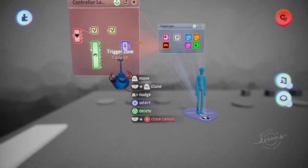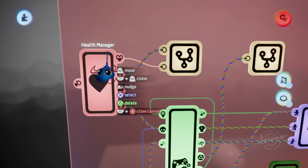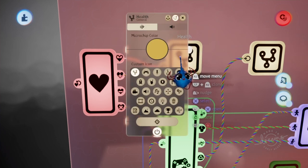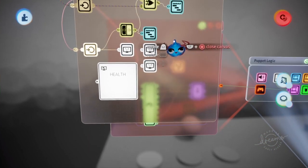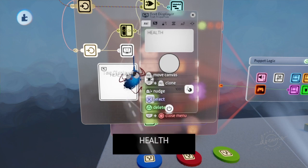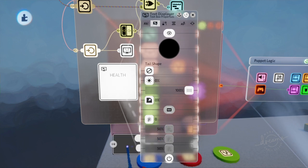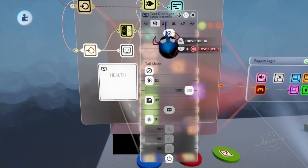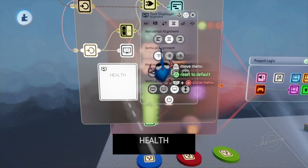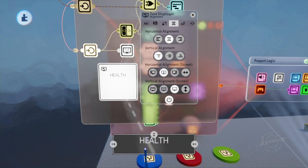This is the trigger zone for the tag, and this is the health modifier — or health manager — that comes on the puppet. All I'm using is 'current health' and 'currently gaining health'; they both go into a microchip. On this microchip I have a text box — below 'health' I wrote in 'health.' I shut off auto-fit so I can resize the box, and I set the alignment from center to the top so I can put the red and green bar underneath it.